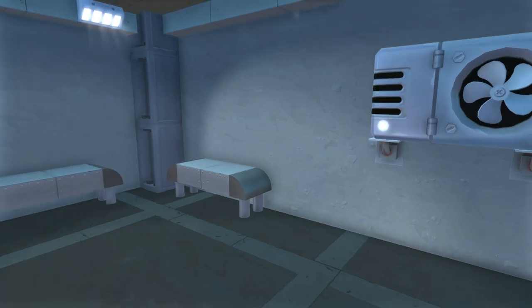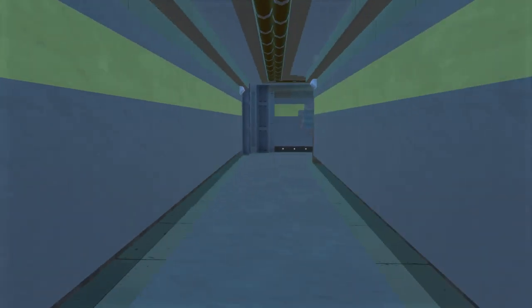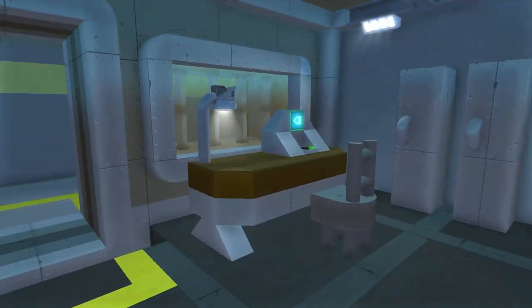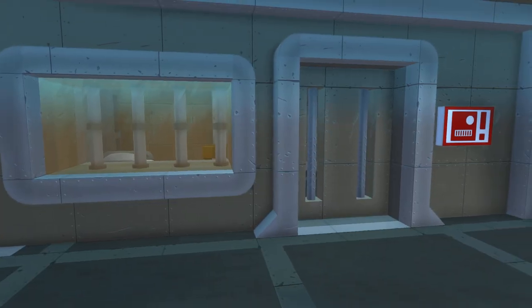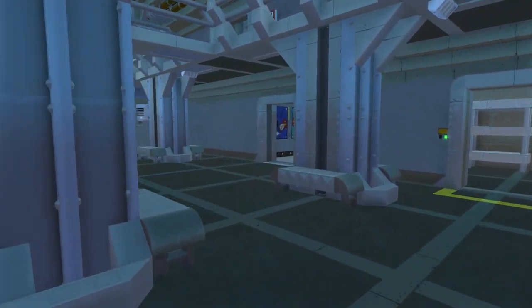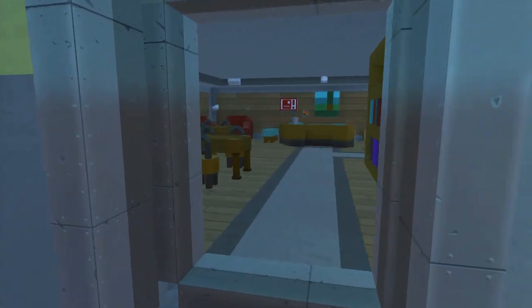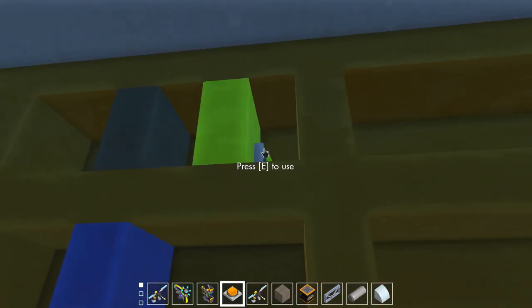Over here is the security office, which also has its own piston doors. We press this button and it opens just like that, then closes. Let's head down to the bottom and check out a few of the other doors. It's not a very big change but it's very useful — it makes everything so much more simple.